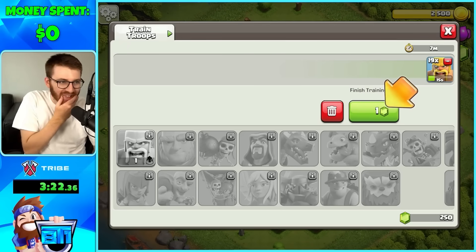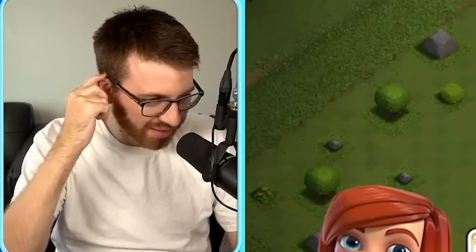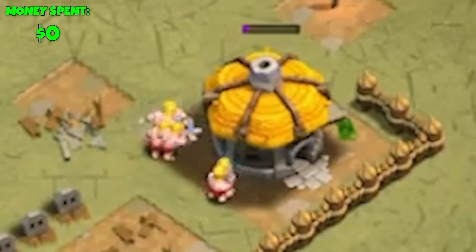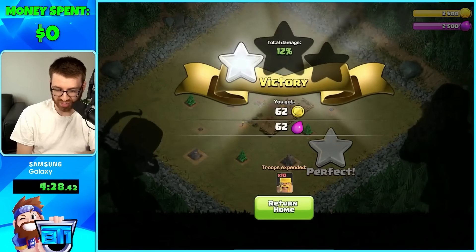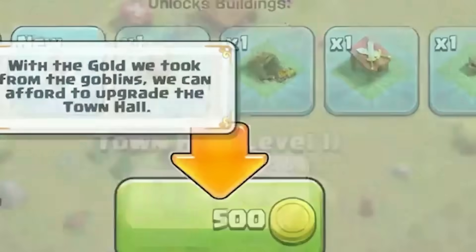We're literally gonna wait out this seven minutes — I caved. I can't wait that seven minutes. We're even being frugal with the barbarians, we have 10 left. Our gemmer account, bro — 69 gems. Dude, we can already upgrade the town hall to level two.